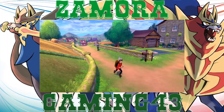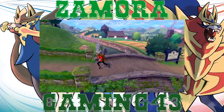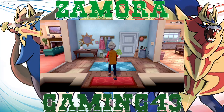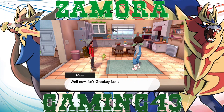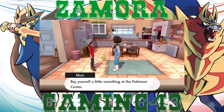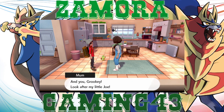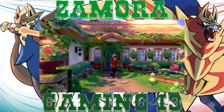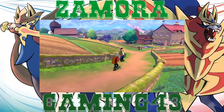Let's go ahead — she's over here in the kitchen. She thinks Grookey's cute. I'm leaving on a journey, she gives me some money — oh she gave me potions too. Now we're off. Don't have to see our mother ever again until the post game.